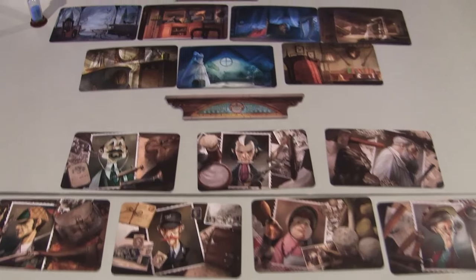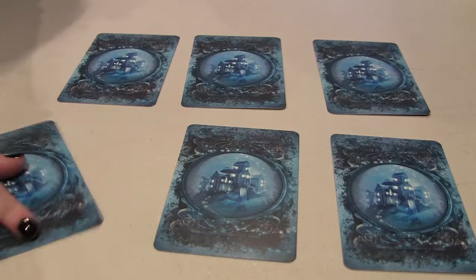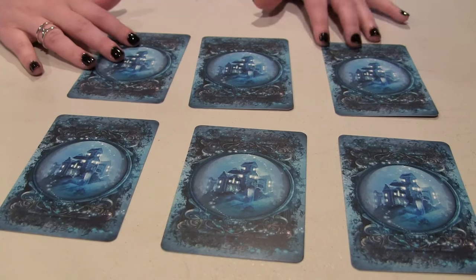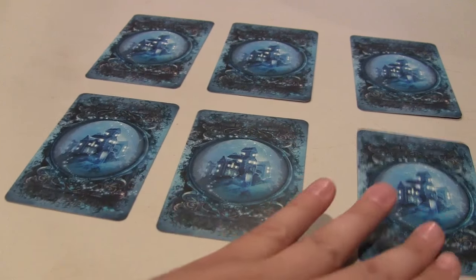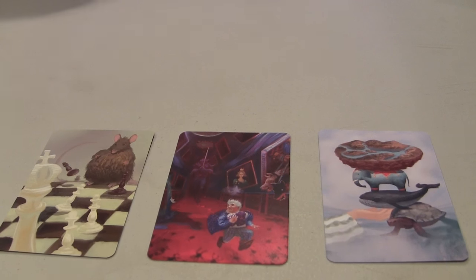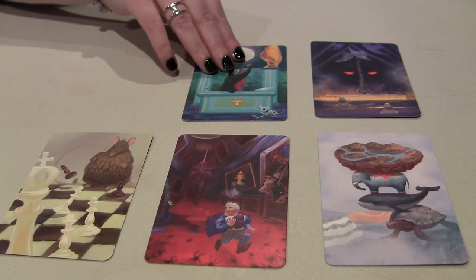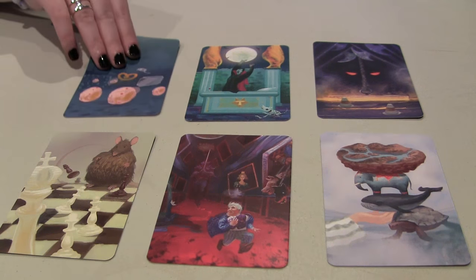Mysterium is a cooperative game, with the ghost showing each psychic projected visions made up of abstract images to try to help that player figure out the person, place, and thing involved in the murder. The psychics are individually assigned one of each to guess, and they have seven rounds to identify those three things. The ghost can provide them a different vision each round, giving each set of psychics visions for first the suspect, then the location, and finally the weapon. One of the biggest challenges comes from the vision cards themselves, which often are very complex images with a lot of different details in play, and the ghost has to group vision cards together in hopes that they'll combine in a way that helps the psychic clue into specific details.